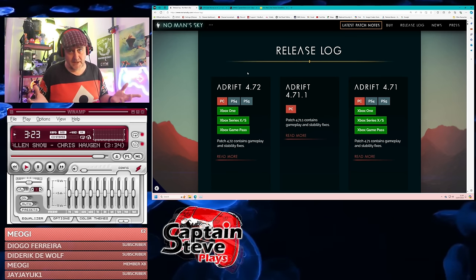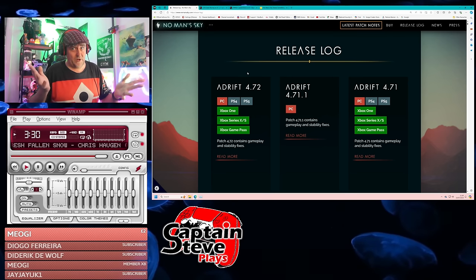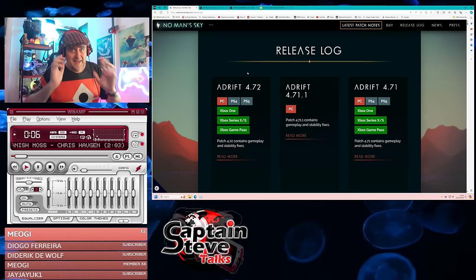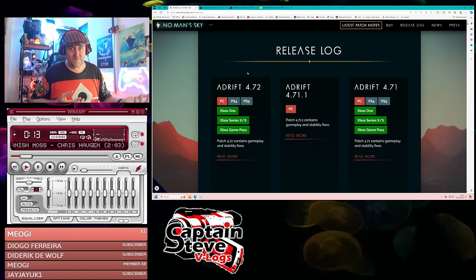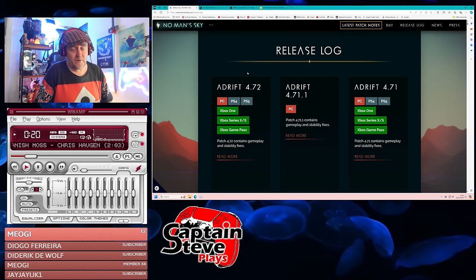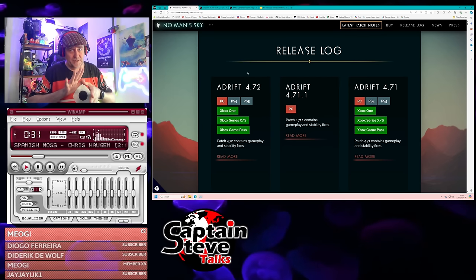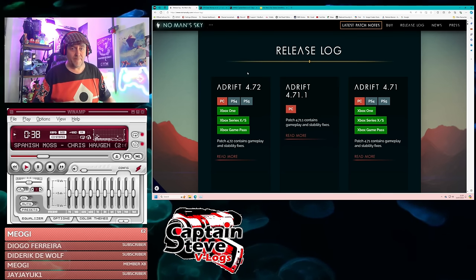Cross-save could almost be gib-worthy looking at other updates we've had, like Beyond. It only applies if you've got multiple platforms, but for those who do — playing on Switch, Steam Deck, Apple Mac — it's going to save them loads of time. I myself play on PlayStation 5 and want my PC save matched to it — it could save me over 90 hours. Would I say it's gib-worthy? Not for the whole community, but for some, yes.